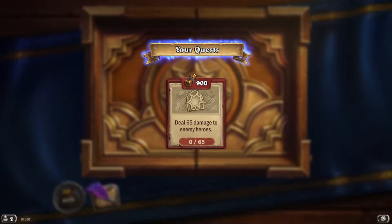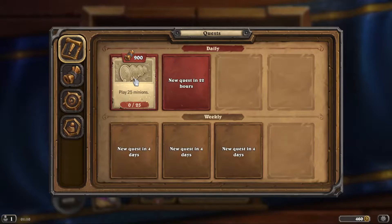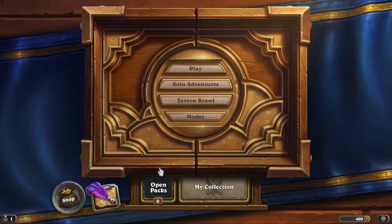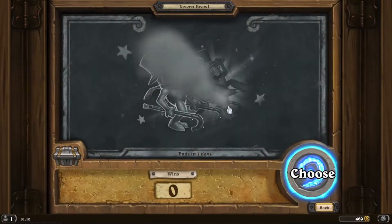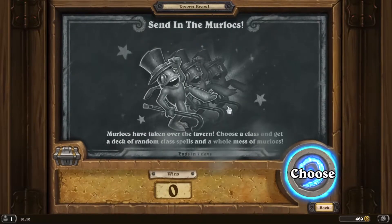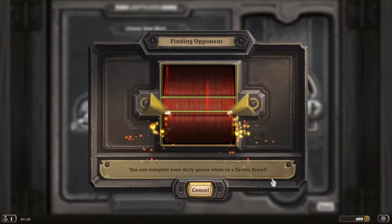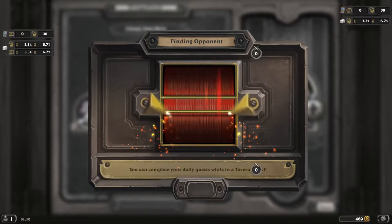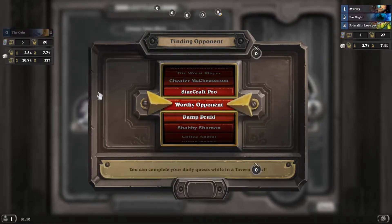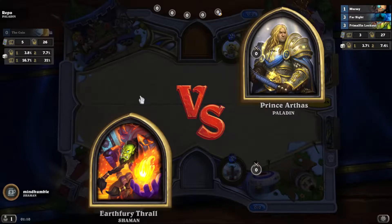Hello everyone and welcome, it's time for this week's Tavern Brawl. This week's Tavern Brawl is 'Send in the Murlocs.' We've got to go with Shaman - if we're doing murlocs it's got to be either Shaman or Paladin. It's beasts you wouldn't do Hunter or Druid, murlocs got to be Shaman or Paladin. This is an okay start.